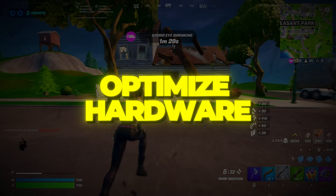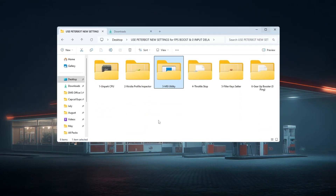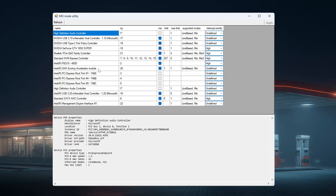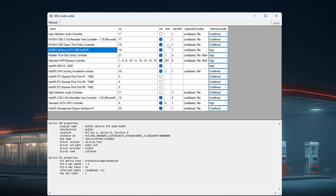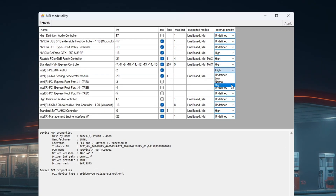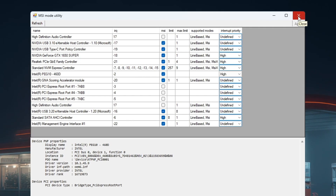Step 4: Use MSI Utility to optimize hardware performance for Fortnite. You can get all the files from my official website — link in the description. This tool helps your hardware communicate more efficiently with Windows. After downloading it, open the tool. You will see a list of devices connected to your PC. Find your graphics card (GPU) in the list, tick the MSI box next to it, and set the Interrupt Priority to High. Then find your integrated GPU like Intel Graphics and do the same — tick the MSI box and set Interrupt Priority to High. Click Apply to save your changes. These settings help reduce input delay, improve your system's reaction time, and make Fortnite run smoother, especially on slower computers.